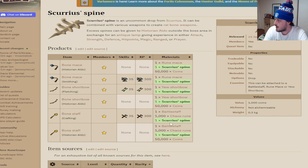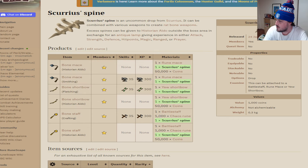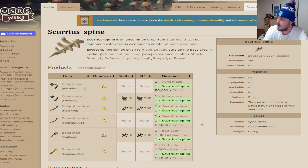The bone staff requires crafting: one battle staff, 1000 coins, and a Scurrius spine, or you give it to Historian Aldo for 50k coins. The key difference is you can either make it yourself, buy the components from the Grand Exchange and make it, or note that you can't buy these weapons directly — you have to make them, which is the cool part.